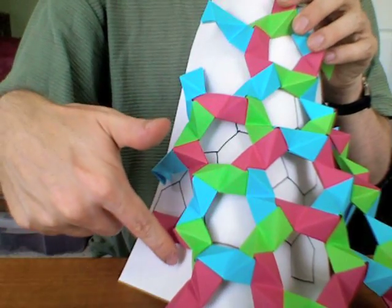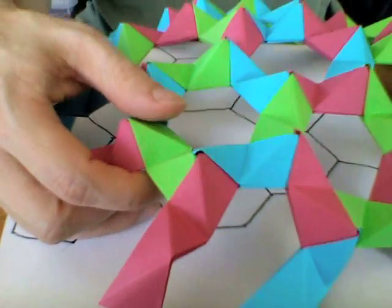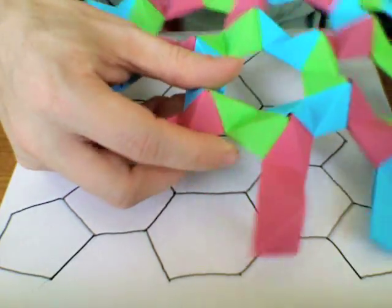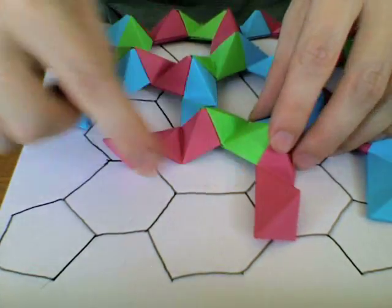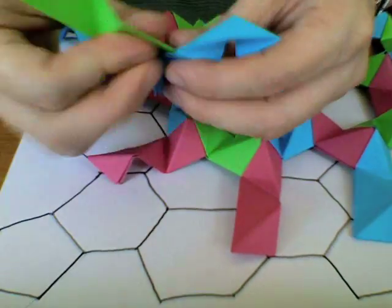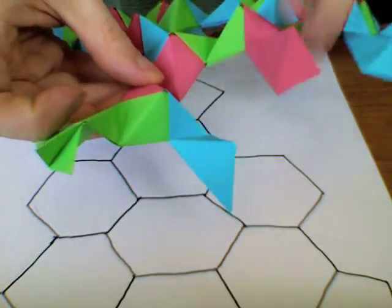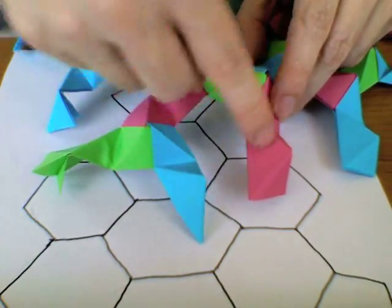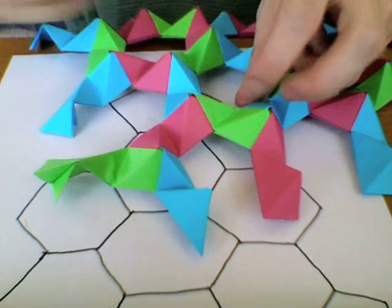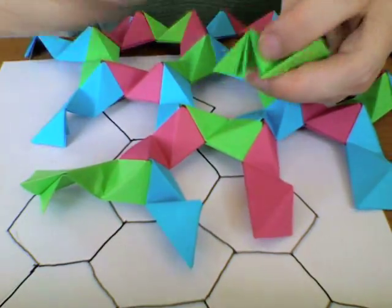I'm going to try to make a pentagon right here. Let's try to do that — making a pentagon here. I'm going to need a blue. I have one, two, three, four, so I need a fifth one here for the last side of that pentagon. Let's take this.